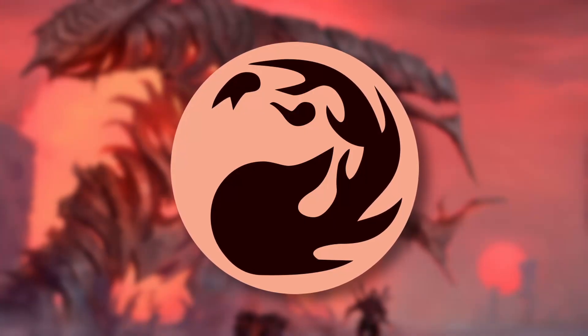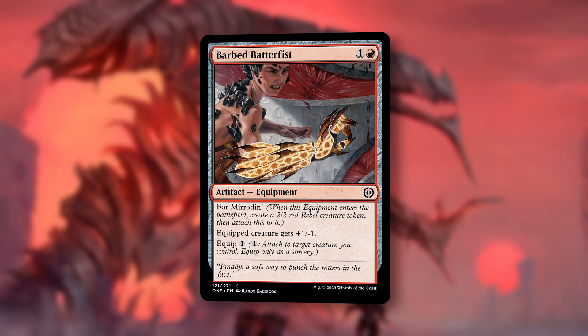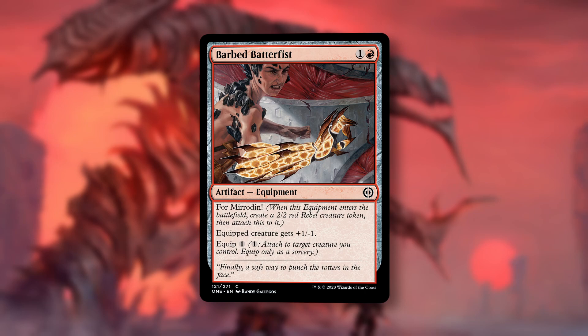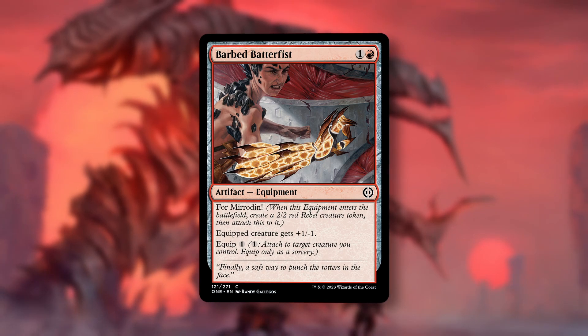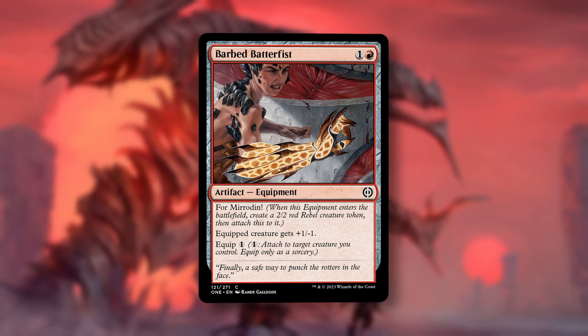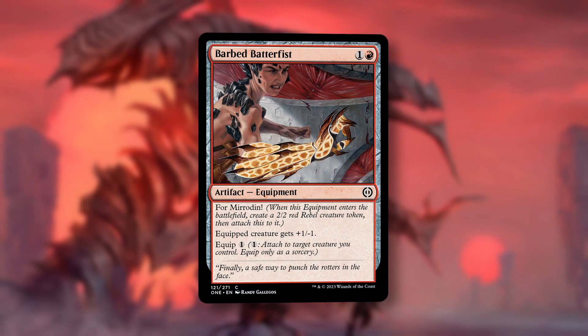Now let's move on to red with number three, Barbed Batterfist. For one and a red, you get an artifact equipment with For Mirrodin, so it comes in with a 2-2 red Rebel creature token. You attach this equipment to it. Equipped creature gets plus one, minus one. You can re-equip this for just a single mana. This looks to be the best of the For Mirrodin cards at common since the equipment you're left with is actually affordable to re-equip. This will enable tons of attacks and help you continue to push damage, turning smaller creatures into relevant threats later in the game. And the 1-1 tokens generated by tons of cards in this set can't block, so a two-mana 3-1 isn't as much of a liability as usual.